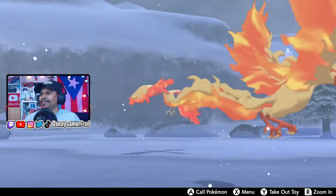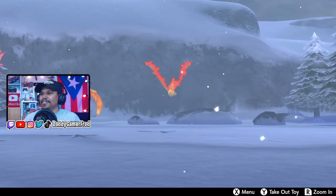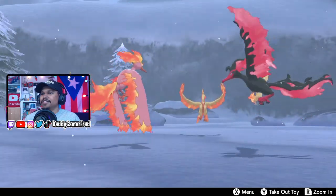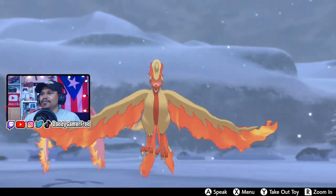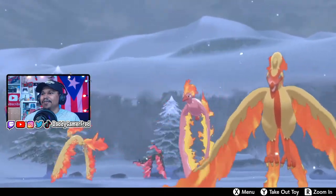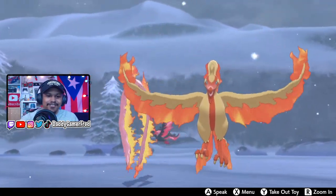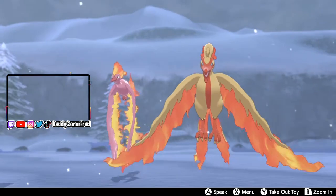Compare it to the regular one. The regular Moltres is right there, and then this is the Galarian one. This is the regular Galarian one, and this is the shiny. So we got the shiny Galarian Moltres with the shiny regular Moltres — it's trying to fly up. Come on, get over here buddy. That looks incredible though. I might need to move my camera for the sake of the shot.